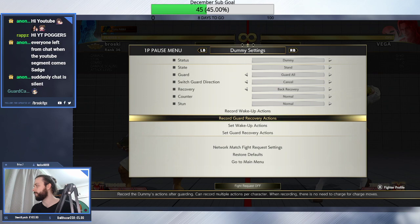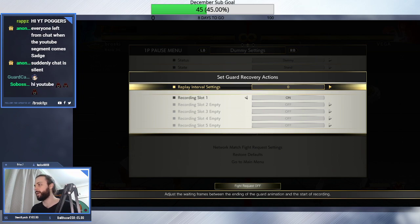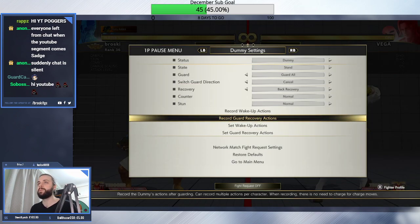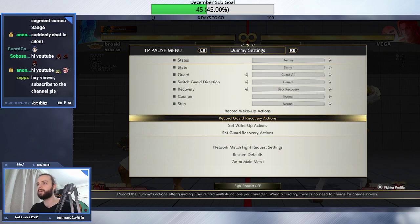We can take advantage of that because the game also has a function where you can delay the recovery action. What this means is that if you input a normal cancelled into a special slightly too early and then set it to delay, the game then pushes forwards the too-early input to reversal timing and you can get it to come out with multiple moves at once as a reversal.